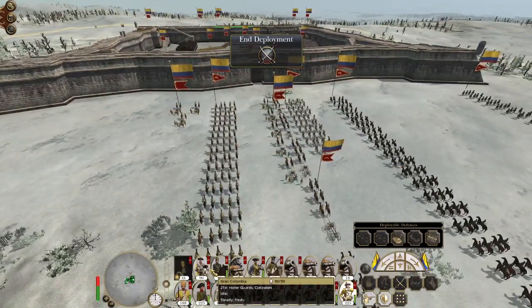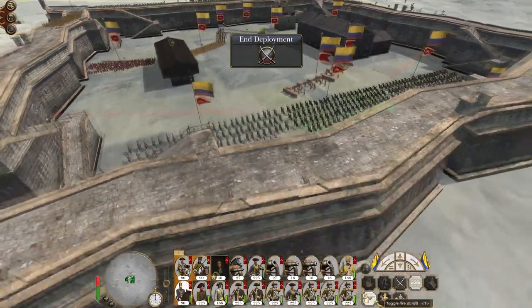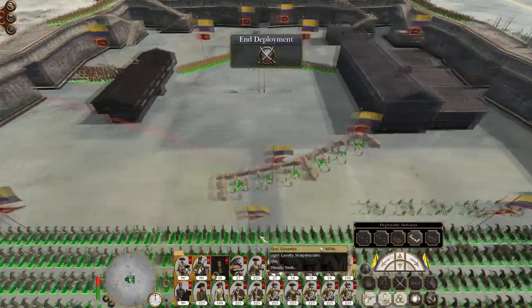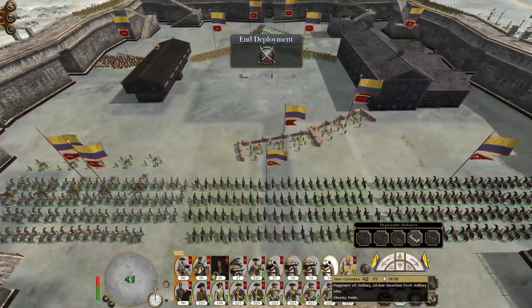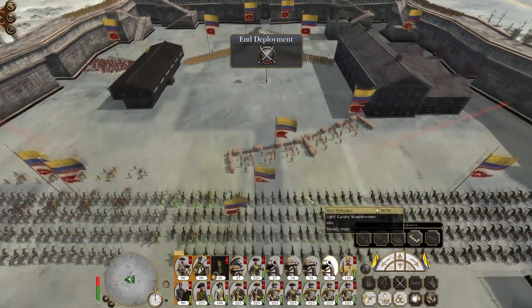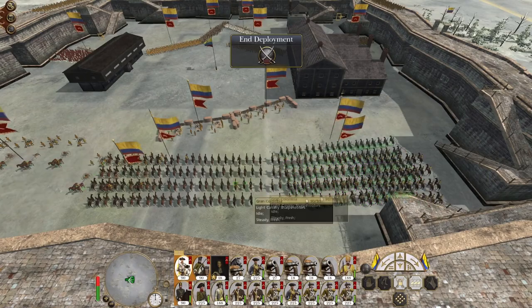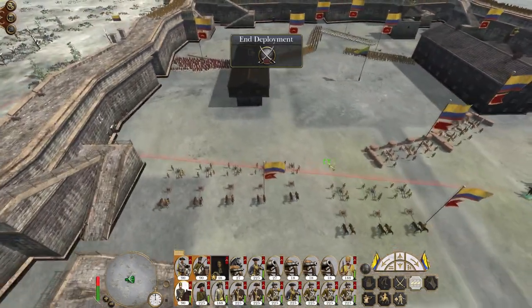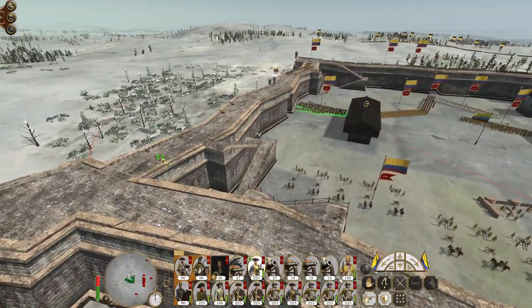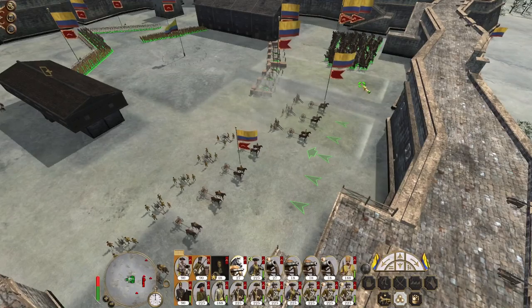That's all of the infantry deployed. Deploy the cavalry inside. Heavy howitzers are pretty awesome - let's put them over here on the left. Putting the cavalry outside is a bit dangerous when you're being attacked by lots of troops because they could come from any direction, but something like this is good. I forgot my force guard artillery - they're just going to come in and sit at the back.